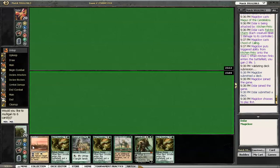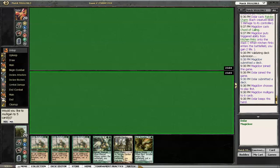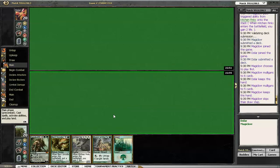Well, there's the rotation and no green source — I'll be mulliganing that. Oh wow, three rotations and one land. Ugh, what a joke. Fine, keep the one-lander. Yeah, starting off on the play with five cards against Red Deck Wins — not optimistic.